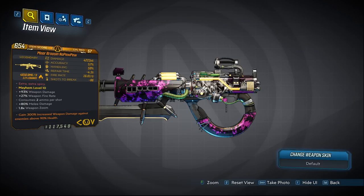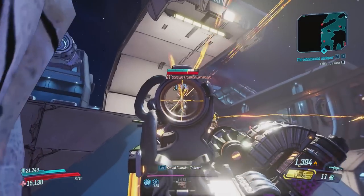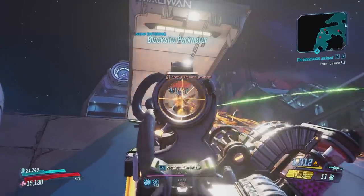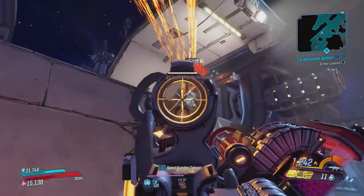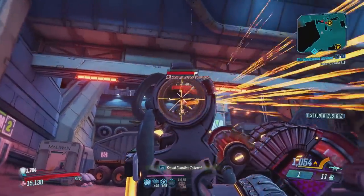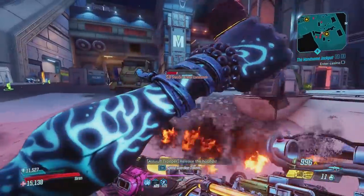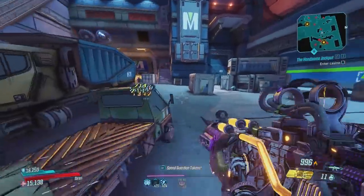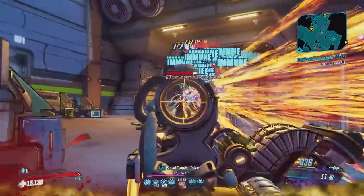Moving on I have two weapons which I will talk about at once: the No Pew Pew and the OPQ System. Both of them are incredible assault rifles and some of the best weapons in the entire game. However, it is very unfortunate because you cannot get them anymore. Both of these drop during the Revenge of the Cartel seasonal event, so hopefully in the future we are able to farm for these weapons again. Regardless, even stuck at level 57 they still are in my opinion within the top 3 assault rifles in the entire game.